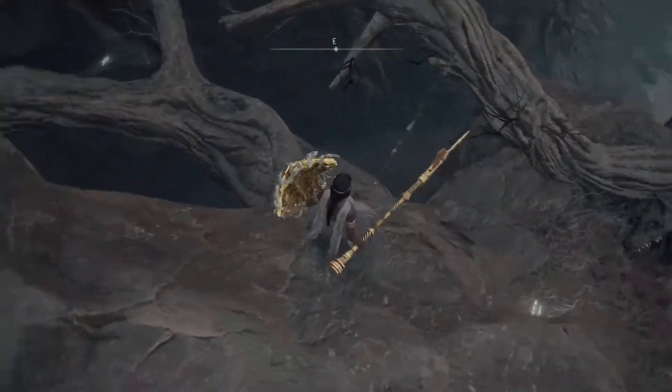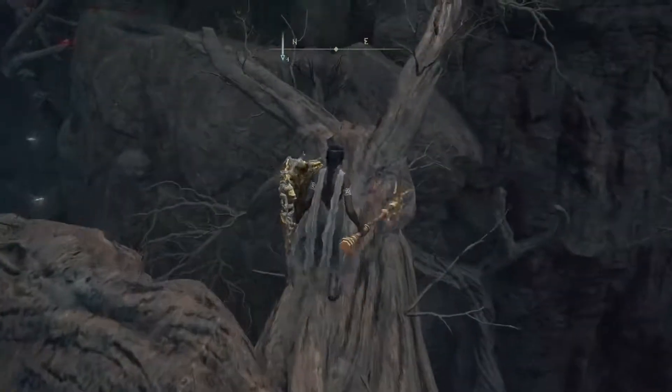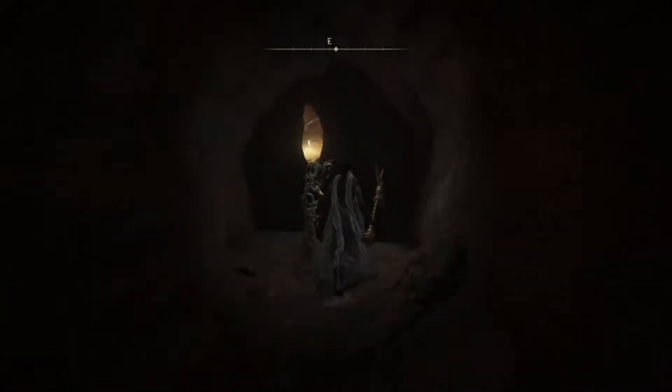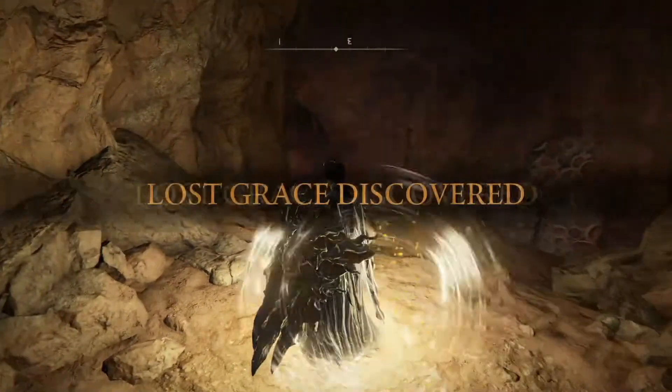Do not try to jump from right there - that's what I tried to do and that was absolutely dumb. Come down one more step and then you get to the branch. There are enemies over there so follow the path that I took. Pretty much we are inside the cave now, and we can move on to the next step. Now we're going to light this grace and I'm going to show you where this merchant is.